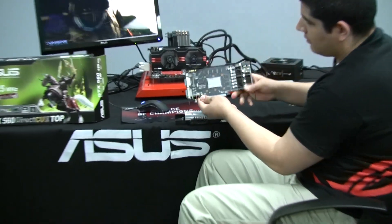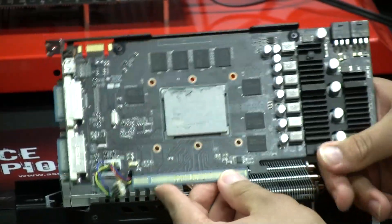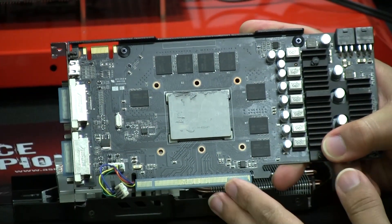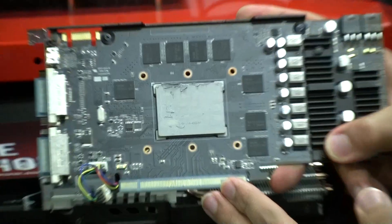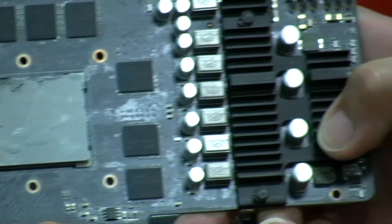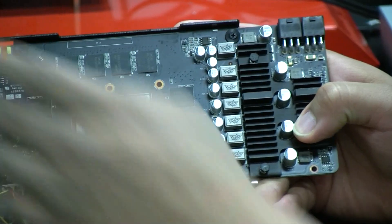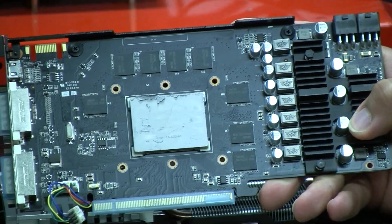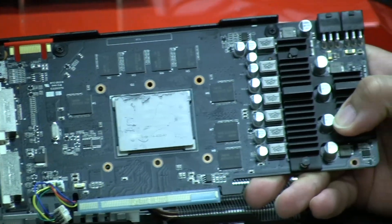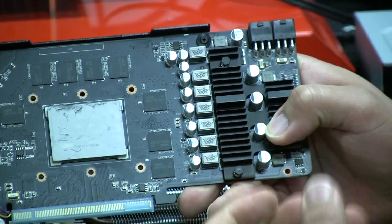Moving over to the actual card itself, this is a really nice looking card. First and foremost, you'll see we're using a high-quality matte finish PCB — this dark, clean black, the same type of design we used on our Rampage Black Edition board. But there are a lot of special things that ASUS does in terms of providing a higher level of onboard componentry. That's what we're talking about when we mention Super Alloy Power — a process we've been working on involving a special metallurgic compound of materials to give us higher-performing components.